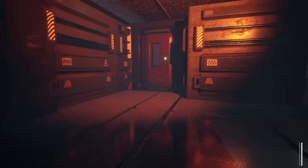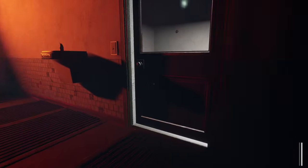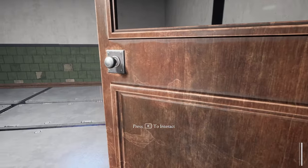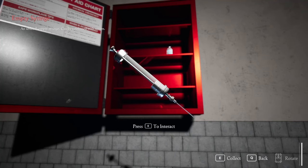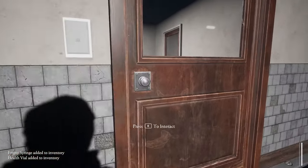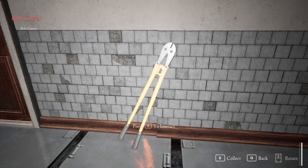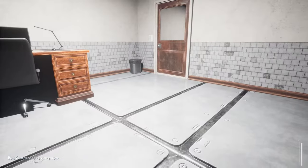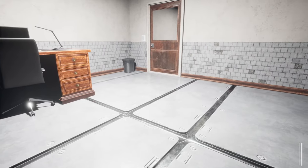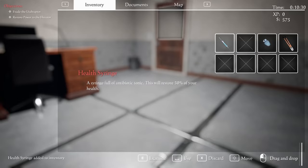I don't know how to stop sprinting, but we've got a way to go this way and that way — I'm going in here. Empty syringe — can be combined with a serum, I think that's health. Let's go — bolt cutters! That door closing was really loud, not too thrilled about that. Inventory — we don't have too many items. If I combine this with this, now we've got a health syringe.